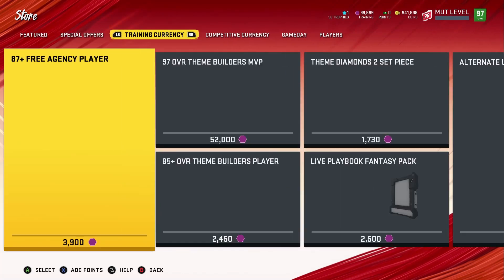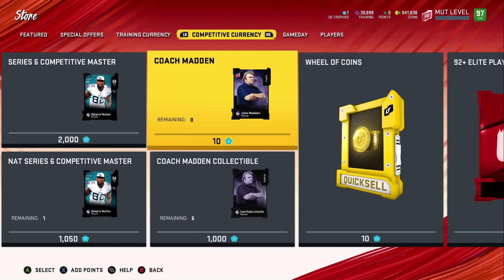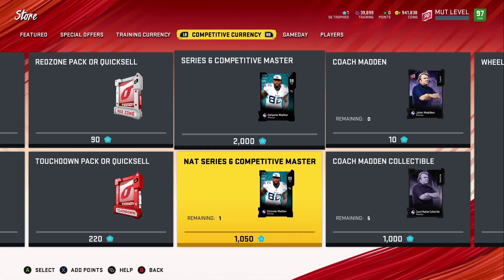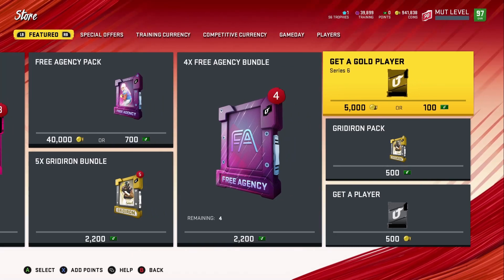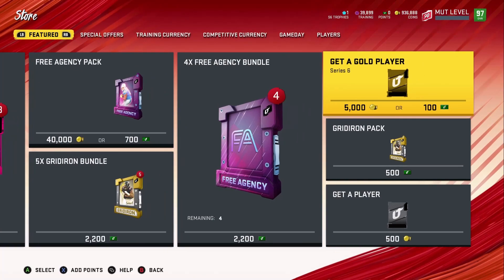Looking at the store — we'll get new stuff once we start grinding the Madden levels. These are the competitive currency items. You can get more Madden collectibles — I'm able to get five more but I won't unless I have excess competitive trophies. I might work on Delaney Walker since he'll be 99 at tight end and he's free as long as I keep grinding online. Let me try opening one pack real quick — absolutely nothing, 5k wasted on a Jabozio with no power-up.